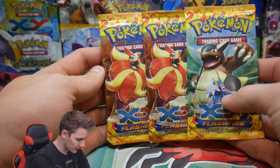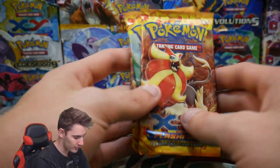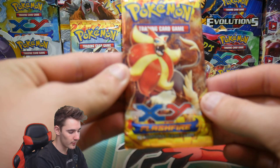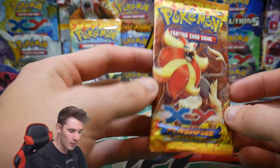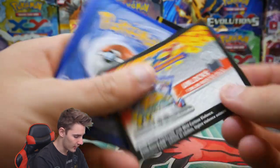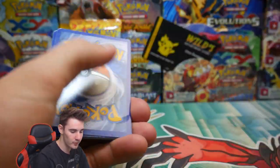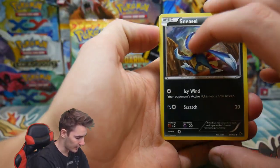So let's just get into it. We have three packs — we have a pie roll sandwich — and we're just going to do it. This is going to be quite a quick video for today, so hopefully you guys enjoy, and if you do, make sure to leave a like. Flash Fire is definitely a hard set to come by these days, so check out the code cards.